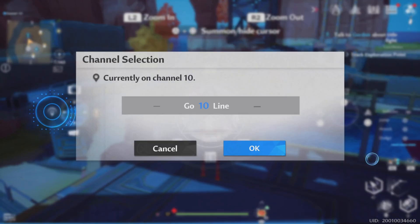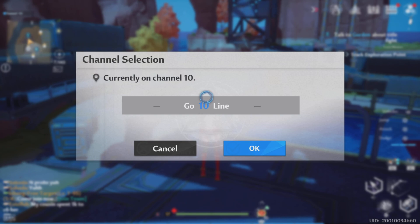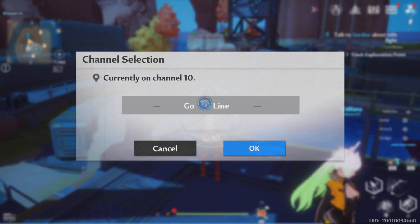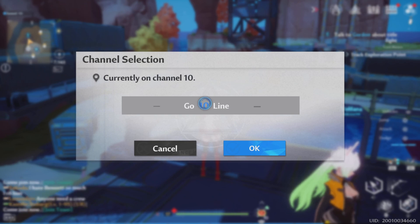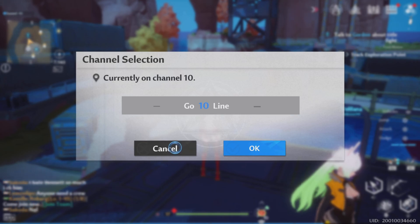To change your channel, hit L1 and then left on the D-pad. It'll show you which channel you're currently on. Place your cursor on the blue number area and hit X, then type whatever channel you want. Lower channel numbers, roughly one through ten, tend to have more English-speaking players, while mid to higher channels seem to have more Spanish-speaking players.